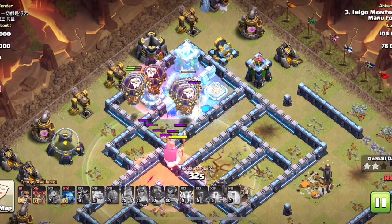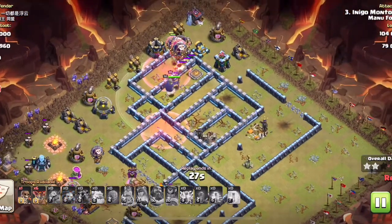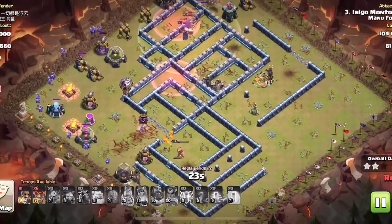But Inigo came in with the overkill. He's got 6 white balloons still flying - that's funny. Nice attack.